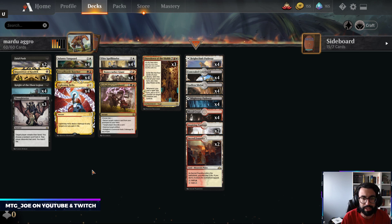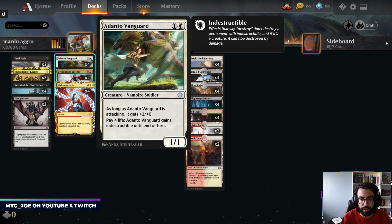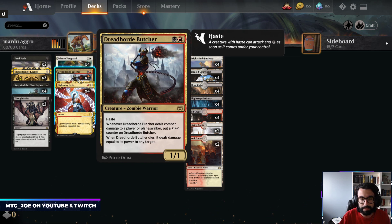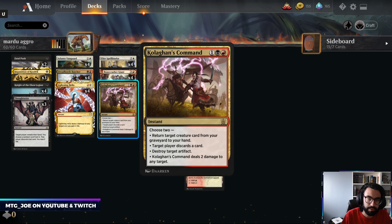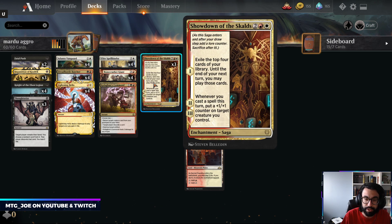What I wanted to do with this deck is build around two very good aggressive creatures. We have Adanto Vanguard, which you can pay life to make indestructible — very good in aggressive shells, especially because you have a lot of Jeskai and Izzet going around that's burn-based removal. And Dreadhorde Butcher, that gets bigger every time it deals damage. It's a hasty threat. I was also thinking of bringing it back with like a one-of Kolaghan's Command.